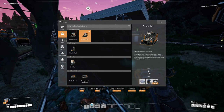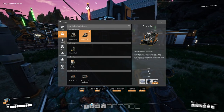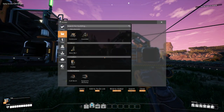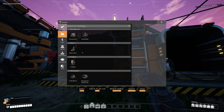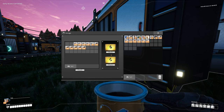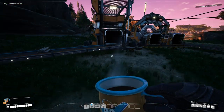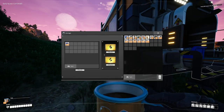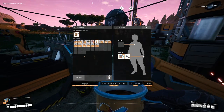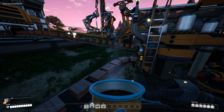We would need three assemblers: one to make rotors, one to make reinforced plates, and one to make the actual things we need — smart plates. So we're gonna need eight more rotors and 16 reinforced plates. Let's make some reinforced plates — we need 16, yeah, and eight rotors. What do we need to make rotors again? Let's go see if we can make 16 plates first, then we'll worry about rotors after.